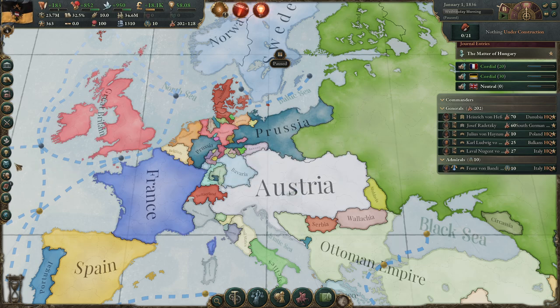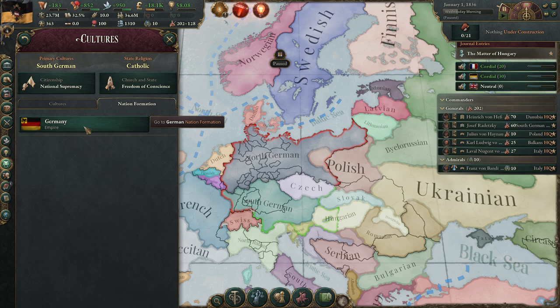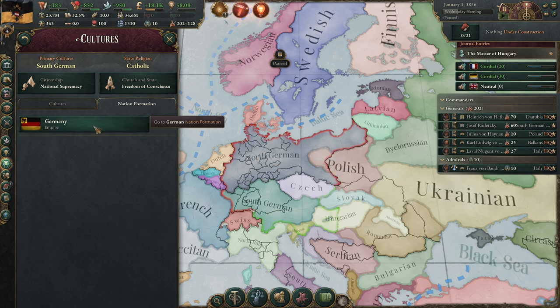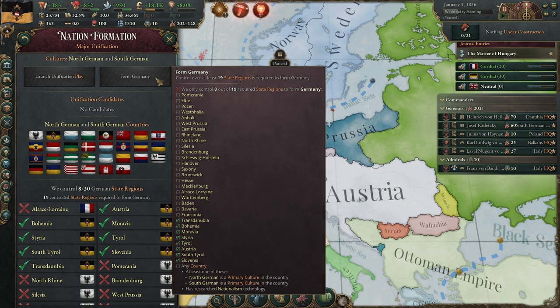Now, how to form Super Germany? You go to the Culture tab, then Nation Formation. When you hover over Germany, you can see which states are counting for the German Empire — some Hungarian, some Polish states, one Slovene state, all the Czech states, and also Schleswig and Holstein. When you click on it, you can see you need 19 state regions from that area. You also need Nationalism technology, so that is the first thing you want to research.